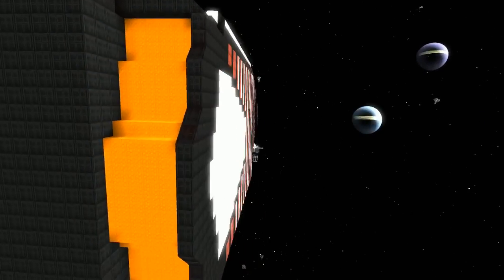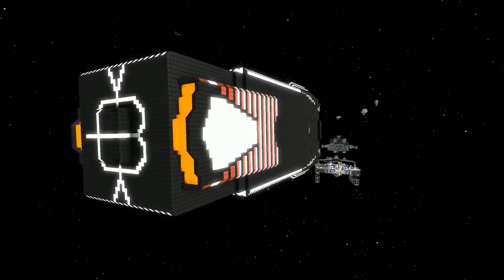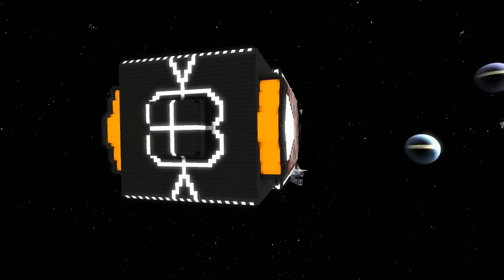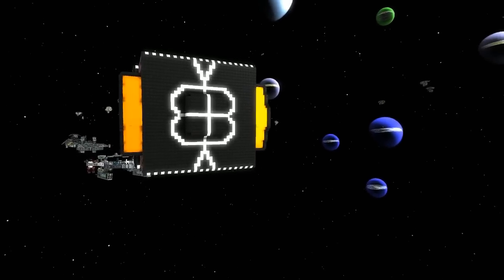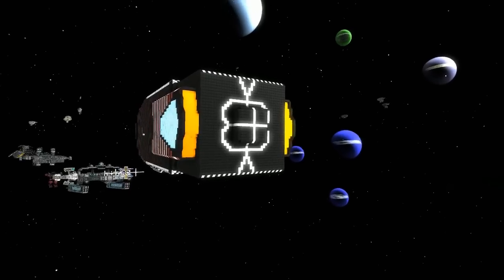It is a cruiser in how it can pretty much take out anything of its size, but its specialty is being able to kill them and then absorb everything that they have. It's not got much of an interior, but it's got somewhere around 57,000 DPS on it and a really nice shielding array.